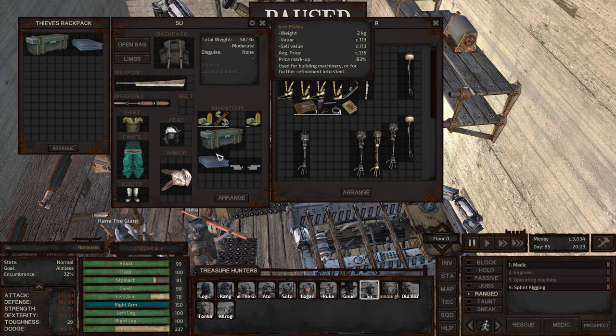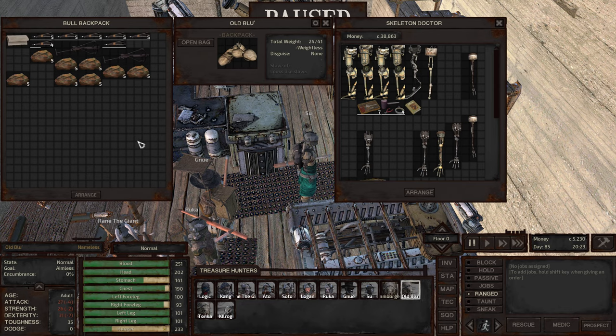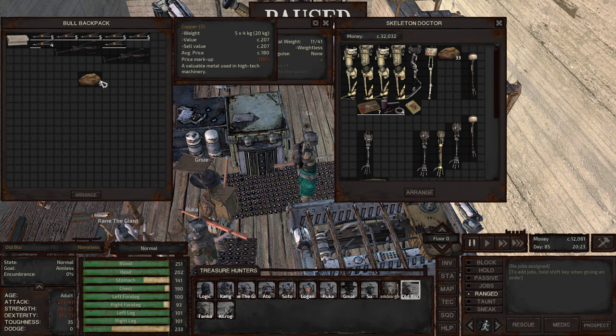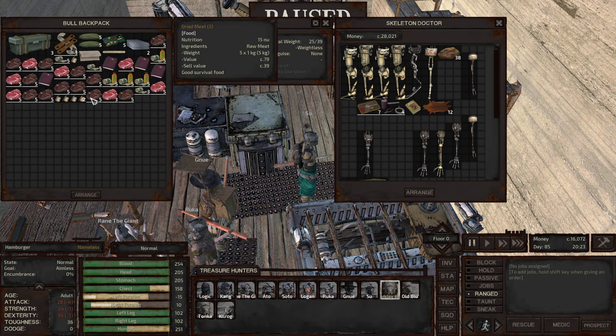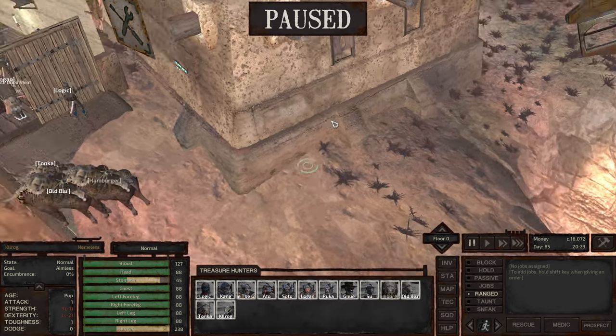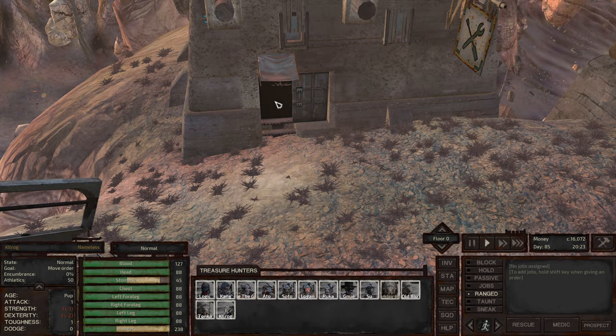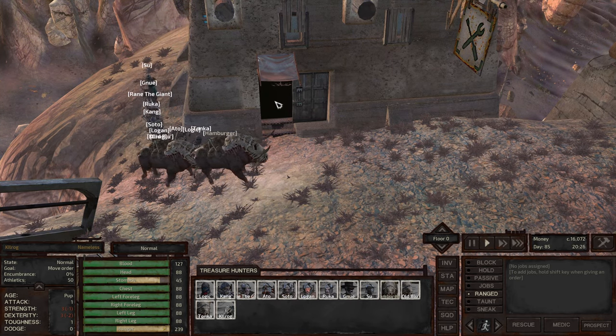Sue has some iron plates here. Let's see what we can sell. Old Blue's got copper to sell, so we can get some of our money back. Animal skins — we can sell these. I do want to find a base where I get a large animal population coming through. I want to find a location to build a base where there's a large animal population for the purposes of leatherworking.